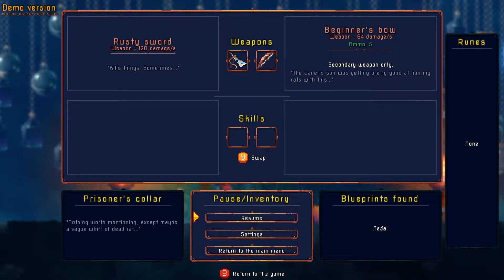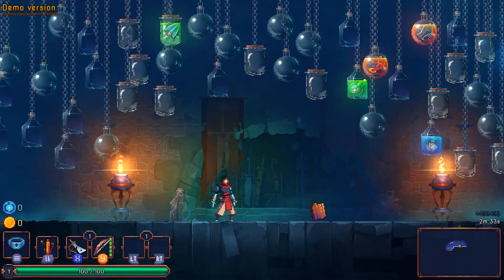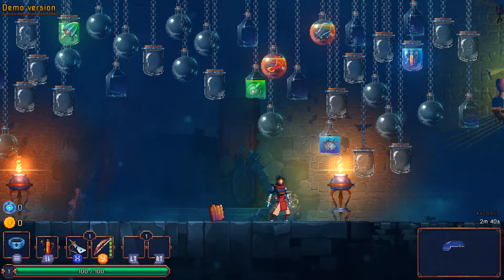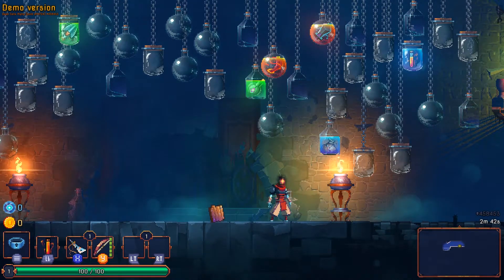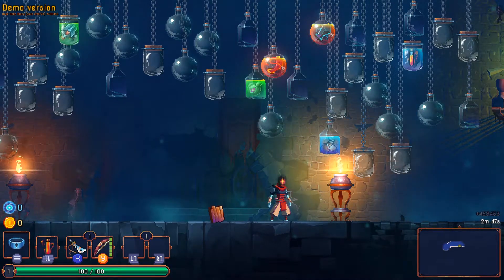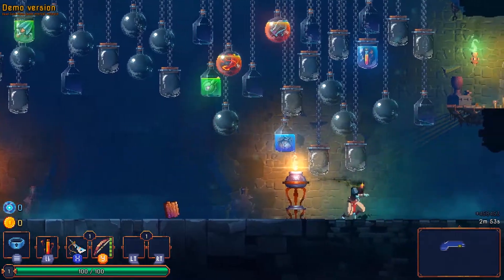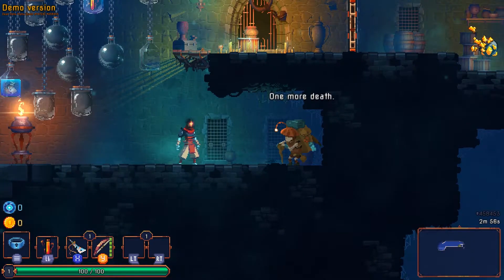I have a rusty sword which does a certain amount of damage per second, and a bow with five shots. The way the shots work is interesting — there are bars, and when I shoot it consumes one bar, but over time that bar will replenish. So if I spam shots I'll eventually run out of ammo, and after a period of time I'll regain it. It does kind of punish you for spamming.